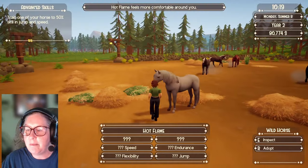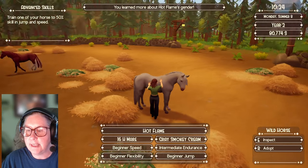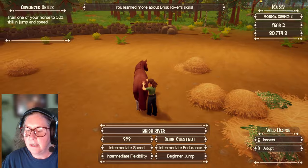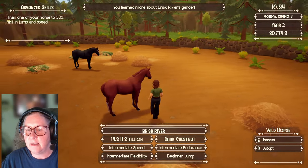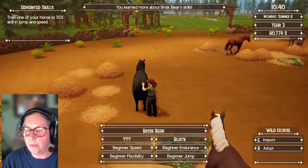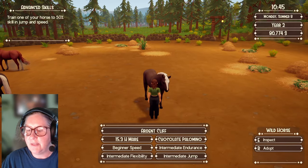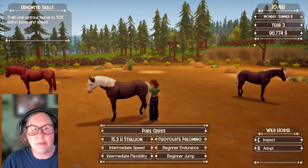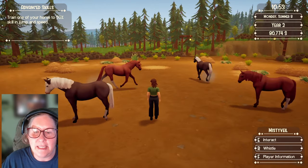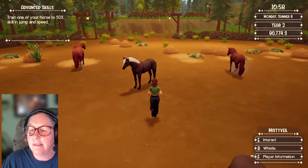Hot Flame — you're very pretty. Gray smoky queen, all beginner, 16 hands. Dark chestnut — liking that, the back sock, three intermediate speed — 14-3 stallion. Brisk Bear, black, all beginner stats — 15-1 mare. So I looked at everybody: 15-3 chocolate palomino mare and 15-2. I really like his bald face but I can't breed if I don't have any mares. So we're going to adopt the 15-3 chocolate palomino mare.